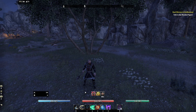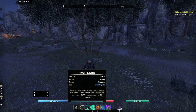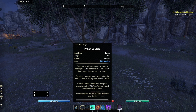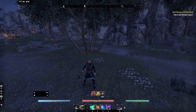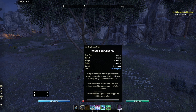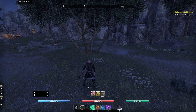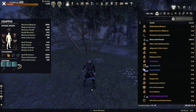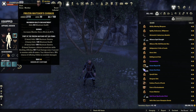The only way to apply Chilled is to deal frost damage. Frost Reach is going to be changed into a taunt if you use Destructive Clench - the other morph. Polar Wind does frost damage, Pulsar does frost damage, Permafrost does frost damage, Blockade if you have an ice staff equipped does frost damage, Winter's Revenge as well. There are some sets too like Ice Heart and Frozen Watchers - they have a chance to apply the Chilled status effect.